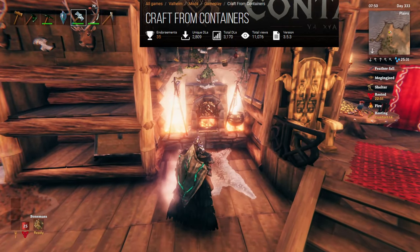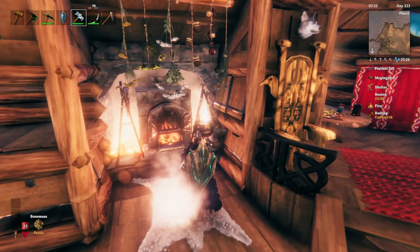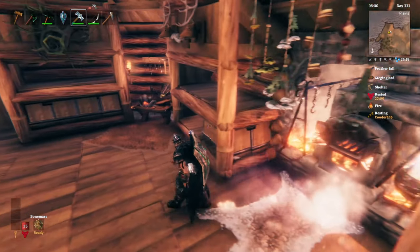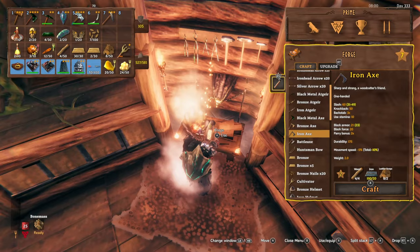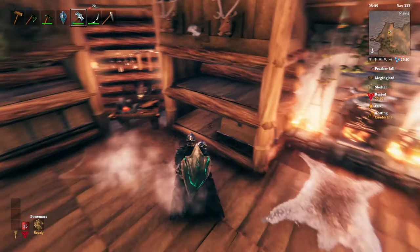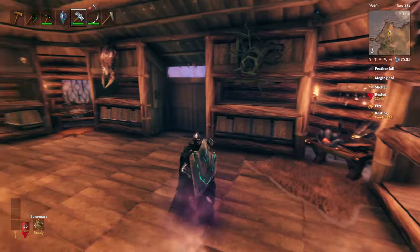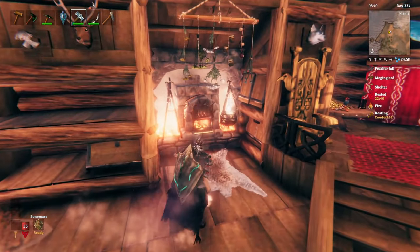Keeping in line with that, the next one is called Craft from Containers, and that allows you to use anything that's inside your storage — it'll be usable from any station. So if we want to cook something, you can cook based on what's in your storage. If we go over to the forge and craft something, we can craft based on what's in our storage as well. That makes it so you're not constantly having to go to a chest, put everything in your inventory, go to the forge, then put everything you don't need back in your chest. It saves a lot of time — anything that's in your base storage is available at any of your crafting or cooking stations right off the bat.